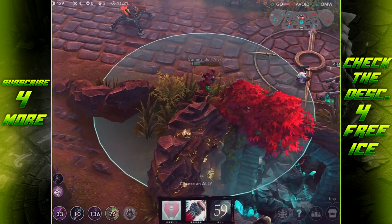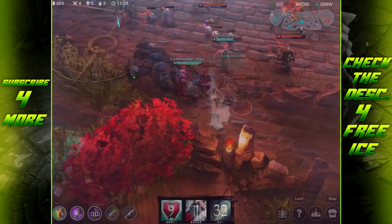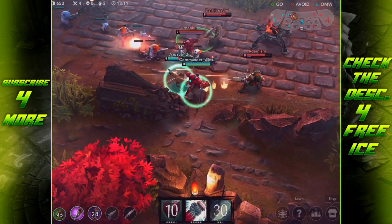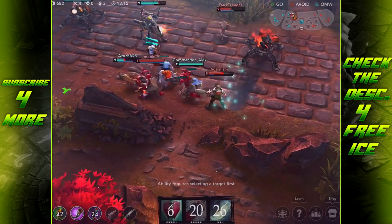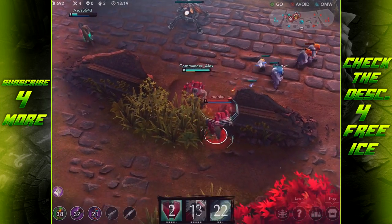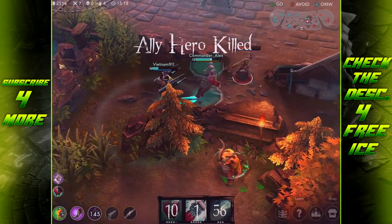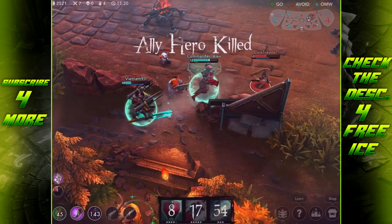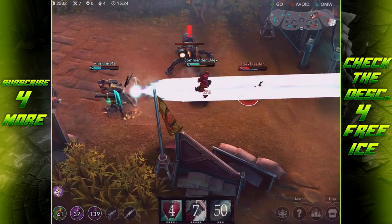You can also use Vanguard for chasing. In a 1v1, you can use it to speed yourself up while slowing the enemy to get ahead and land auto attacks. If you have an ally, apply Vanguard to them for the full speed boost, allowing them to easily catch a fleeing enemy and finish the fight.